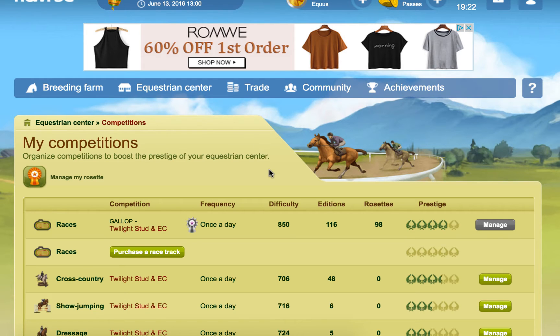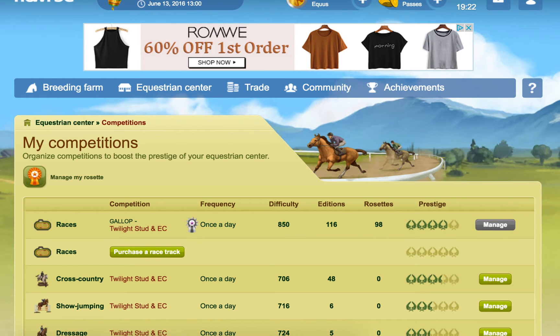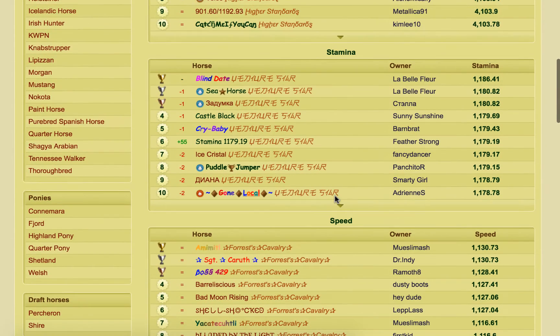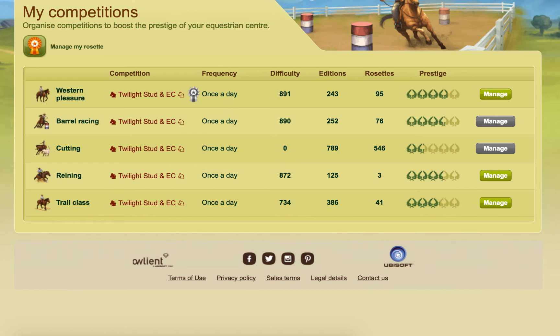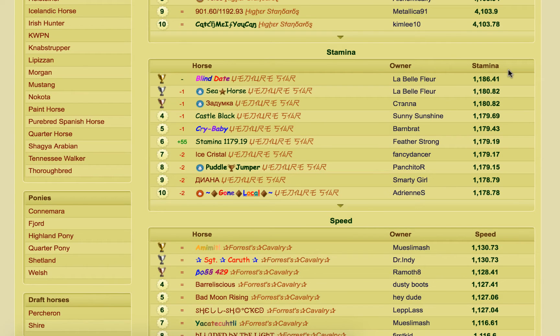One of the first things I'm going to mention is that whenever you're designing courses for your EC, you need to be aware of what the best horses on your particular server are. You'll need to go and look at the best horses in the game and see what their skills are, because each competition has a primary skill which affects how difficult it's going to be. For example, stamina is going to affect cross country. So if we were doing cross country competitions, we'd want to set a difficulty within the range of whatever horses are on the server — say the top stamina on the server was 600.